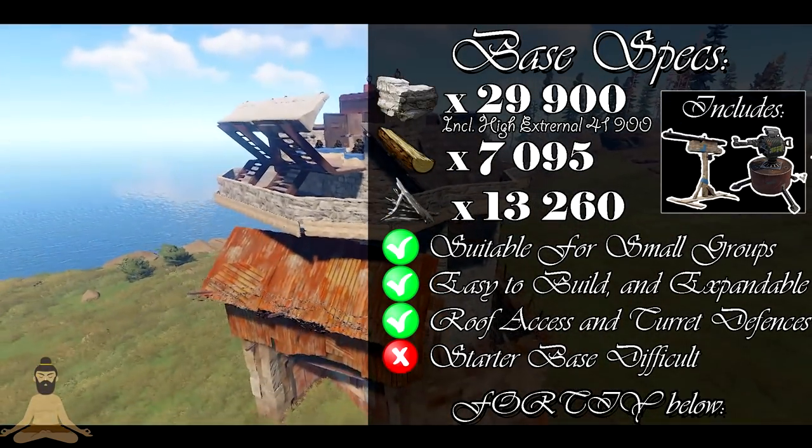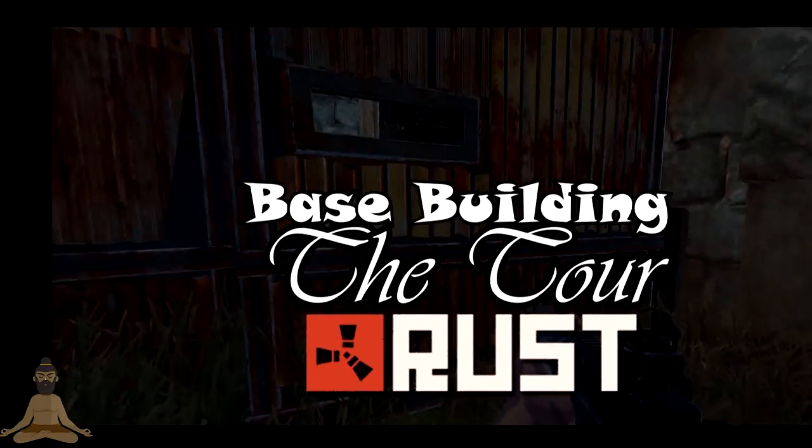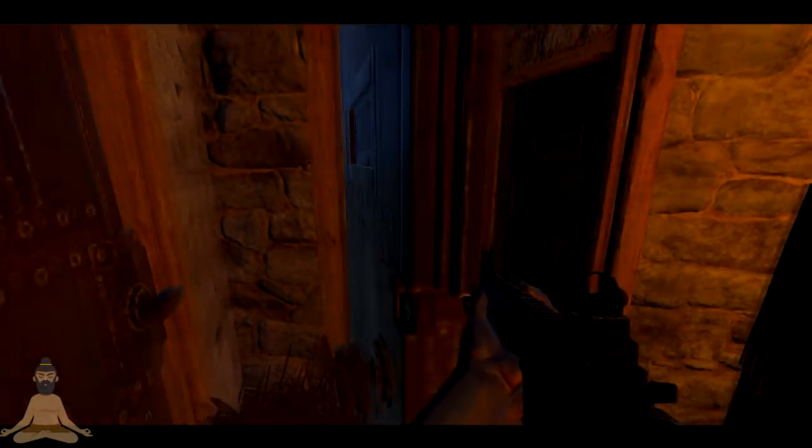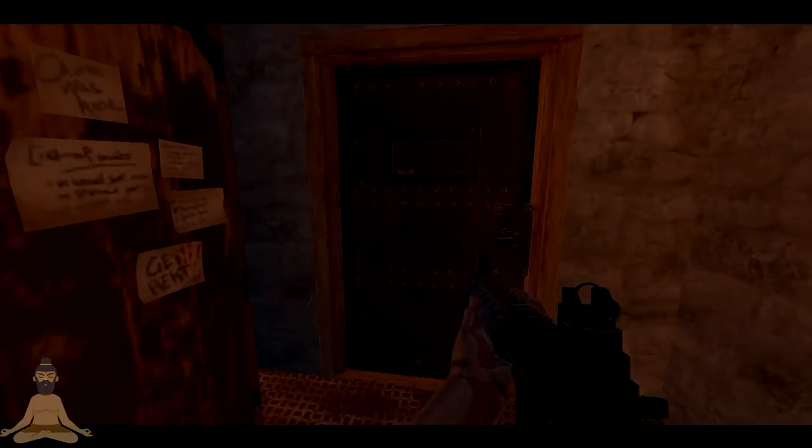Right here, just some standard base facts. As you guys see right here, I used high external stone gates - don't have to at all, completely up to you, completely optional. And right in the center is our tool cupboard. Three doors, three layers to that center tool cupboard.